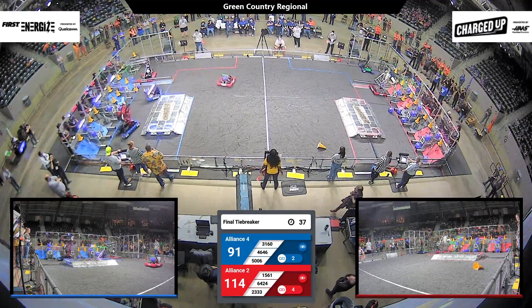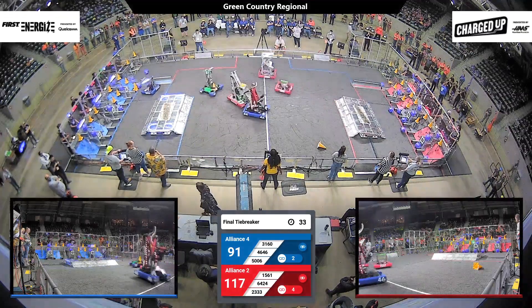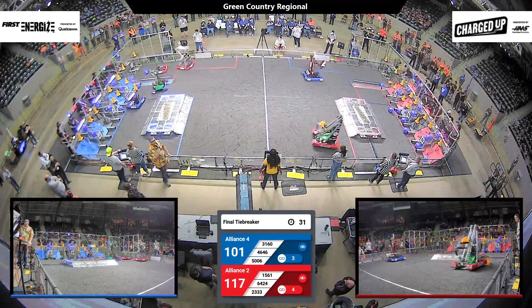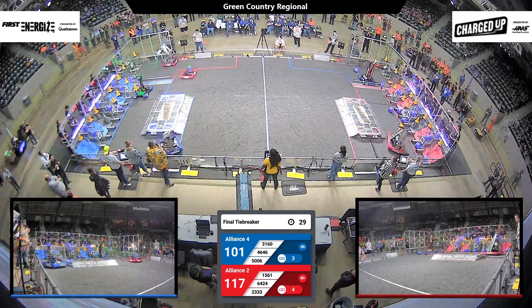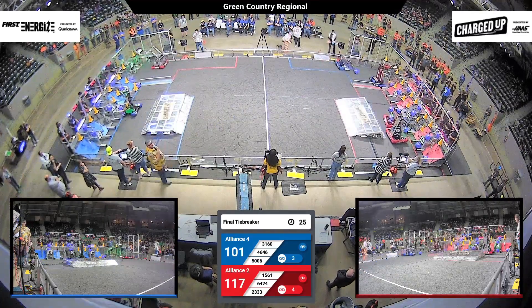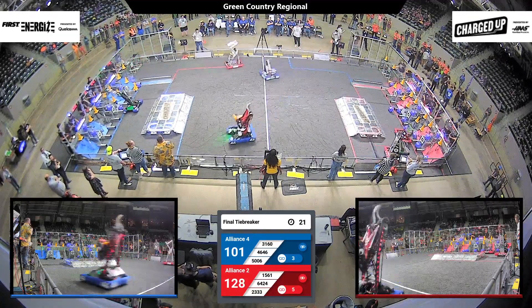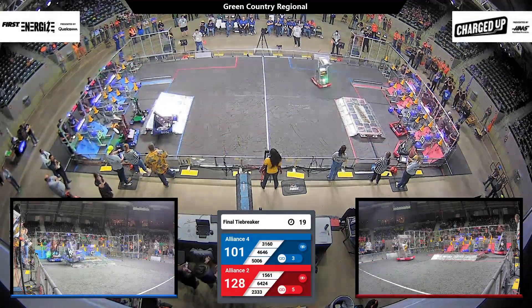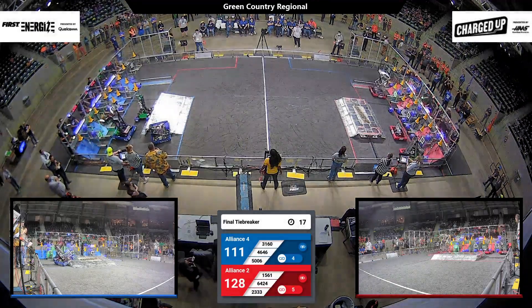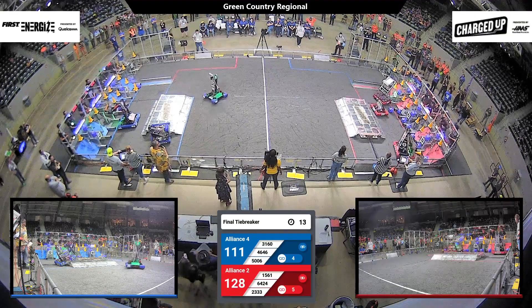Blue Alliance has got to pull it out faster. Blue Alliance finishes one more link on the top row of their grid. That's the 30-second warning — these are the final moments of your Green Country Regional right here. It's 117 to 101. Teams have got to decide right now with 20 seconds remaining — are they going to get up on top of their charging stations? Or... 12 seconds to go.